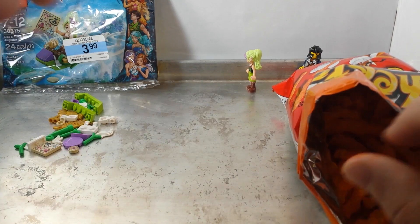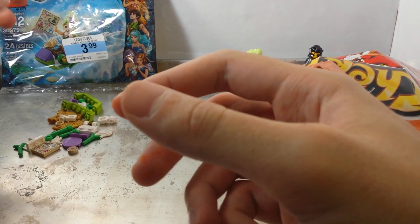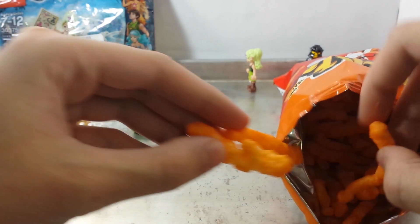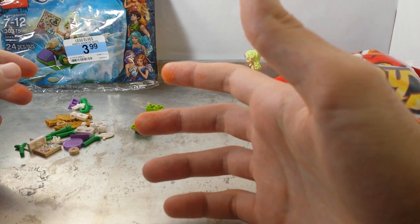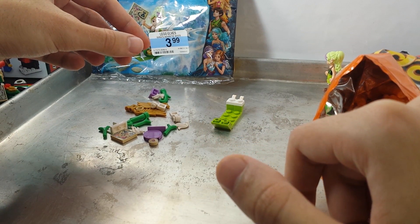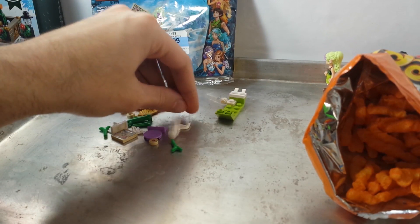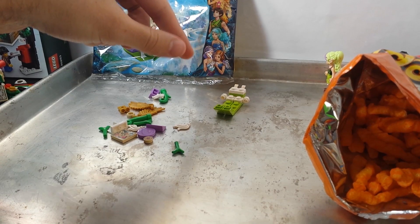I've got 24 pieces here — not a great price-per-part ratio. The double clip thing goes in the back. I've got Cheeto dust on a white piece and it's super obvious. It's actually really difficult to grab these things; they're all slippery from the Cheeto grease. This round piece...